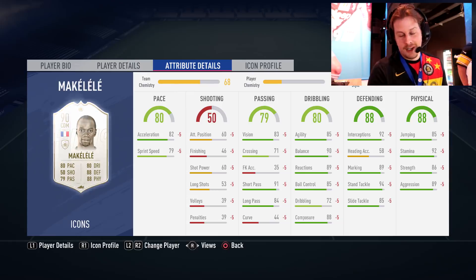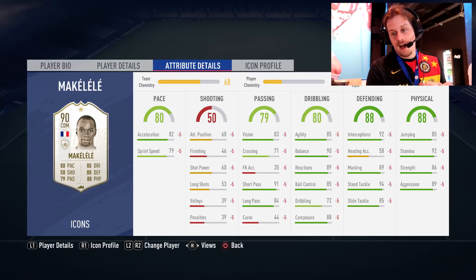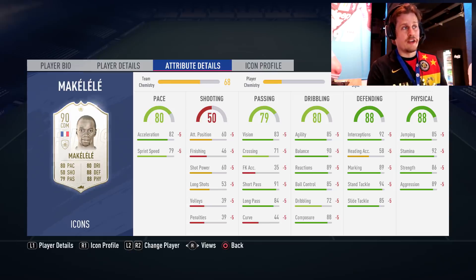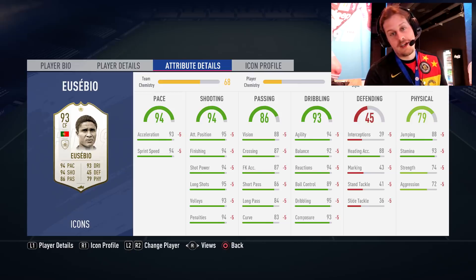Conte is probably going to be better, Bakayoko is probably going to be better in game, but as we see here, Makelele doesn't have much in the way of shooting but has really really nice physical, defending, and dribbling stats. Makelele 90 overall — the highest rated one — looks very, very good.